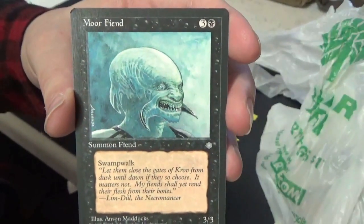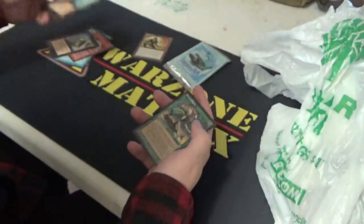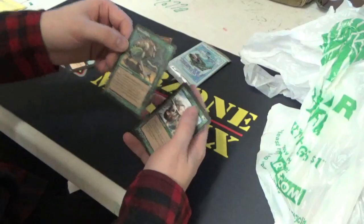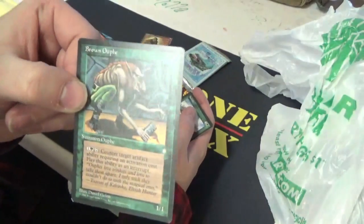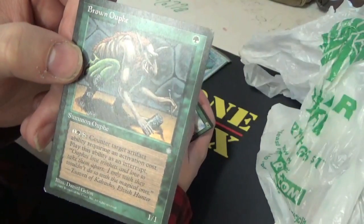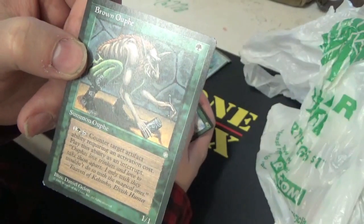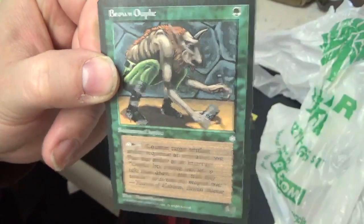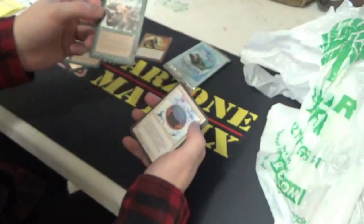Swamp Walk for four, 3/3. The Bron... Ophidian. Counter target artifact ability requiring an activation cost — you can play it as a Sorcery or as an Instant, because that's what interrupts are for, I believe.